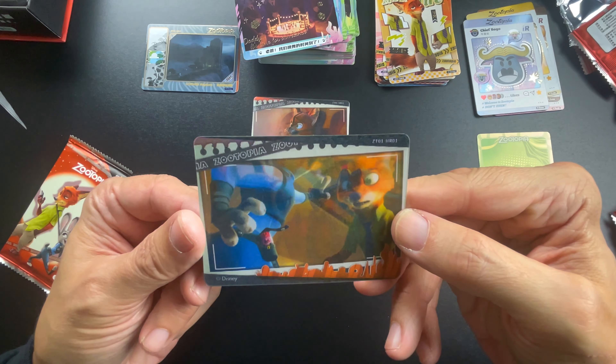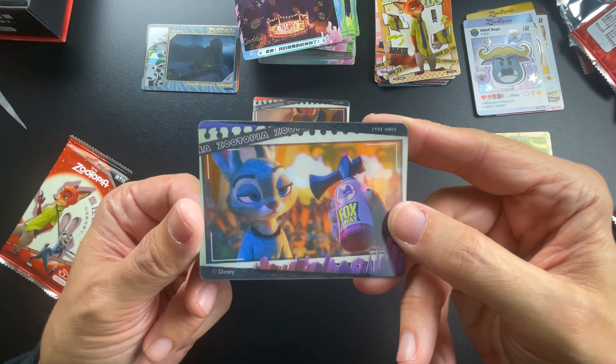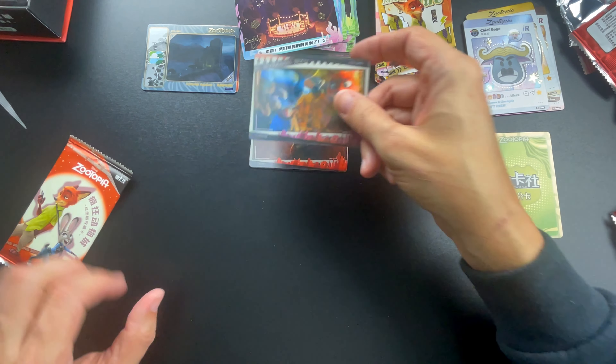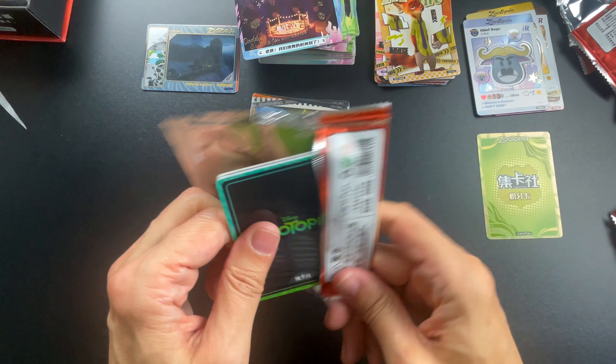And here we go — Judy and Nick Wilde again. You can see 'Fox Repellent' — kind of funny. Yeah, cool — but unfortunate. Not the best two boxes, that's for sure.